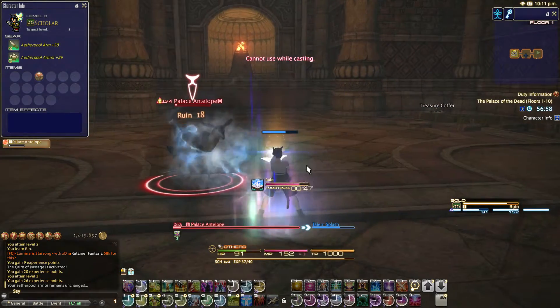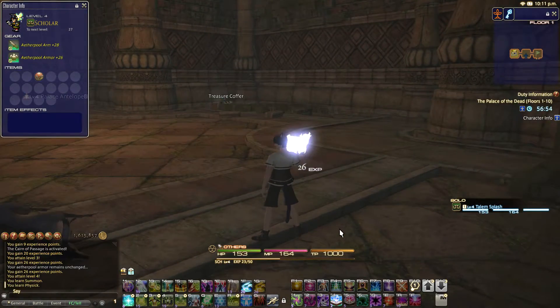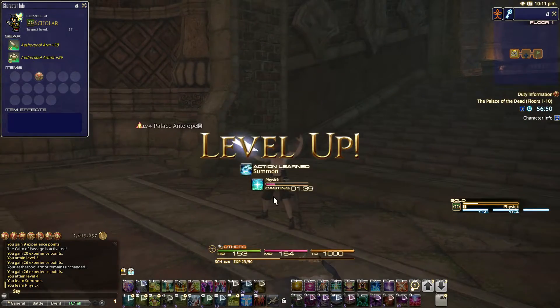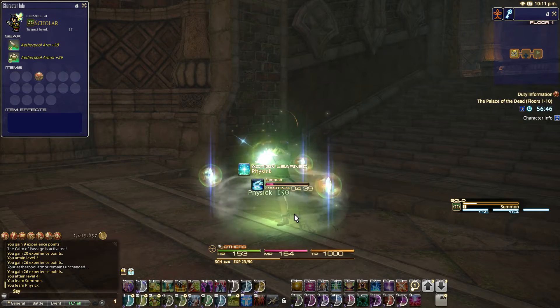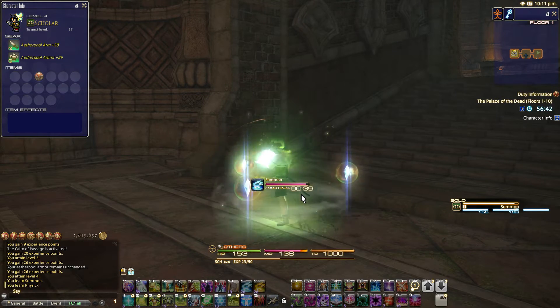There we go — the palace antelope is dead. And that should level us up right here. Yeah. Alright, so now we've unlocked Physic, which is our main healing spell. And Summon. Summon as a Scholar is really useful. If you don't know how Scholar works in Final Fantasy XIV, you play with a fairy usually, and you have two fairies — Aeos and Selene.